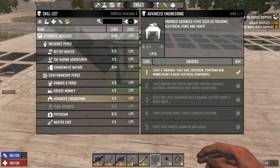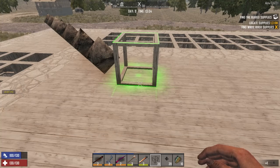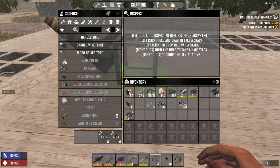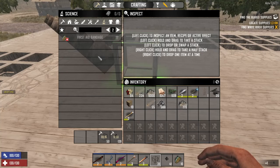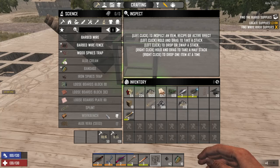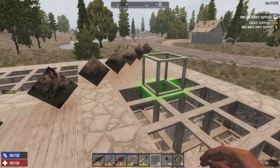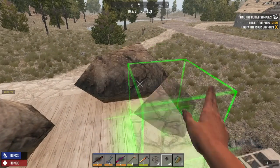We got two points — we could put a point in our ENT and then the point in Advanced Engineering to get the workbench and the table saw. Not to mention we can make a compound bow, a mining helmet, and basic electrical components. I don't know what electrical components — maybe the wiring tool? I don't know. Let's see if we can actually see — is that going to be under Science or something? Maybe you don't see them until you get the workbench and look at the recipes in the workbench.